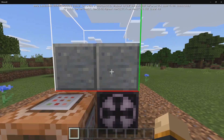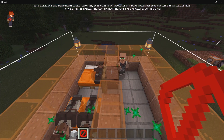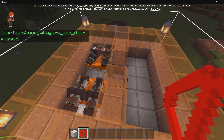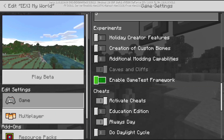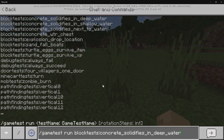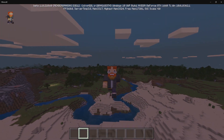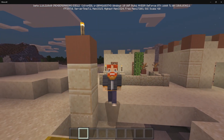The newest beta from Minecraft Bedrock Edition removed everything pertaining to the Glow Squid, but in return it gave us a new command and toggle known as GameTest. So today we're going to be looking at this GameTest command and seeing exactly how to use it and what it does in your worlds. Let's get right into the video.